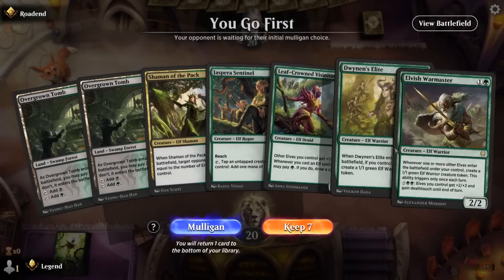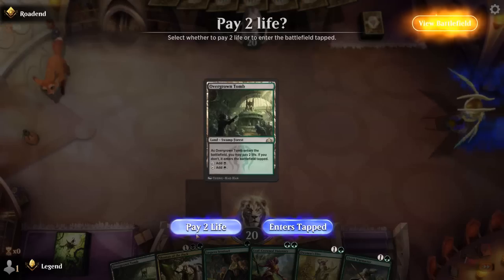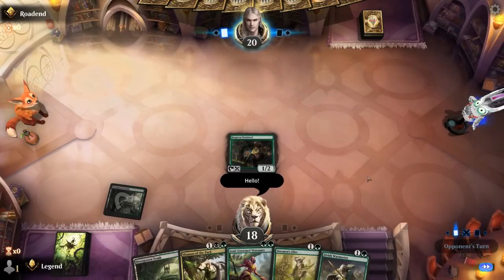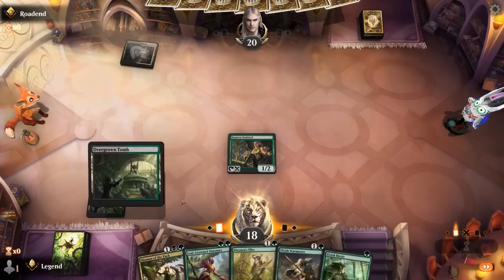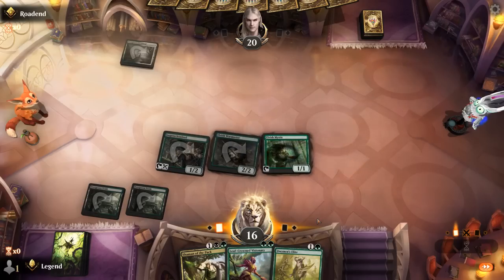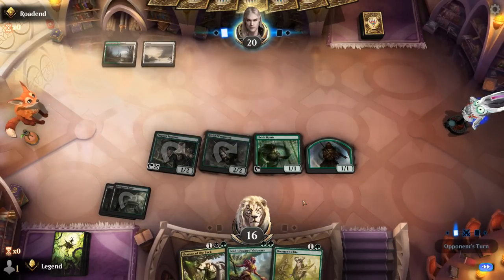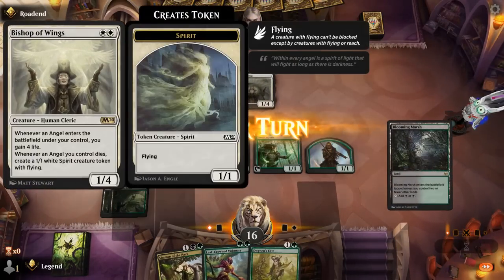Game 1: We're on the play with a keepable hand — could use another one-drop but not bad enough to mulligan. Depending on the matchup, either Warmaster or Elite on turn two. There's our one-mana elf, so now Warmaster into Mystic will generate an extra token — that's the start we were hoping for. We'll probably want to generate a few more tokens before playing Shaman of the Pack. Opponent appears to be a Green-White Angel lifegain deck, and they have a turn-two Bishop — that's bad news. That can certainly get them out of range from Shaman.